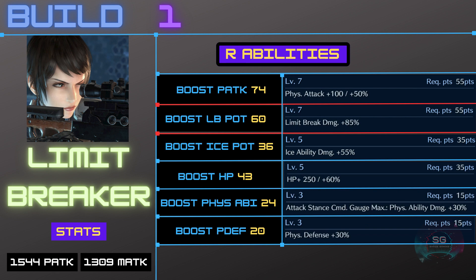This build also has Level 5 Ice Potency, Level 5 Boost HP, and Level 3 Boost Physical Ability Damage. If you are wearing the story mode costume you will get Boost Physical Defense Level 3. In general these builds don't take into account armor — it's just this one where the story costume takes physical defense up to Level 3.